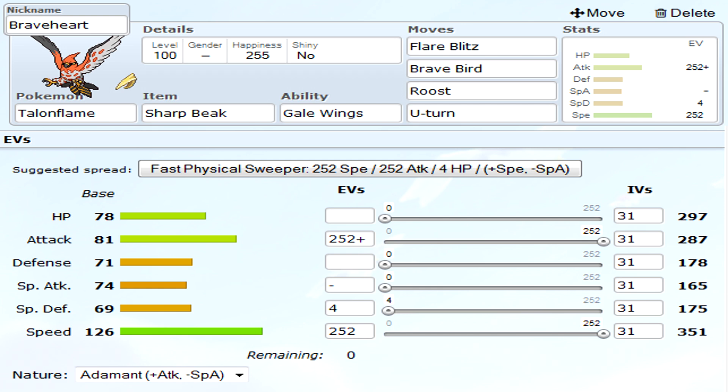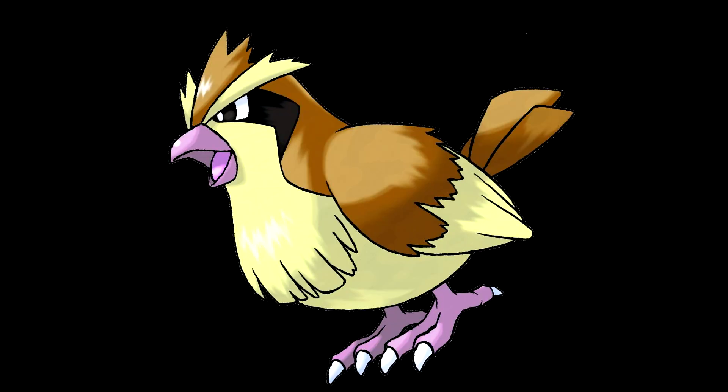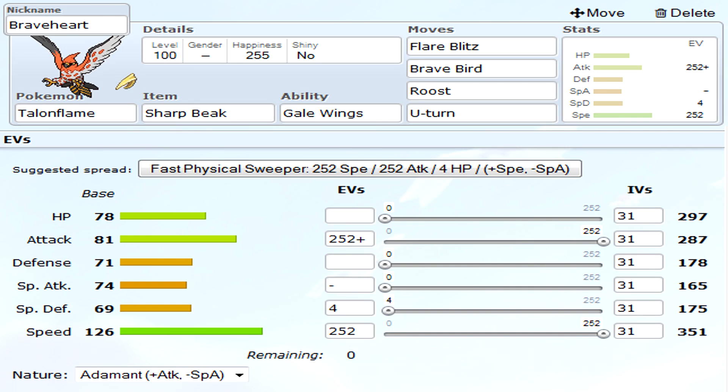If you don't know who Talonflame is, he's pretty much the main bird of the game. Like usually in the other games — like in Kanto it was Pidgey — and so on. But he actually changes the formula completely, because he's not just flying and normal like a lot of them are. He's fire and flying, so he changed up the formula completely, and I really like that because that's a huge combination. It makes it where he can just take out steel types and fighting types — he's a lot more useful than a normal flying type.